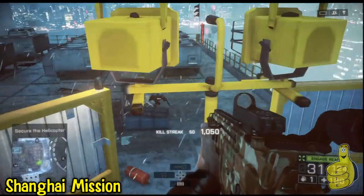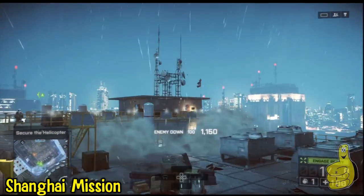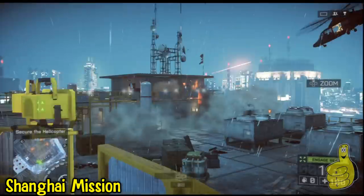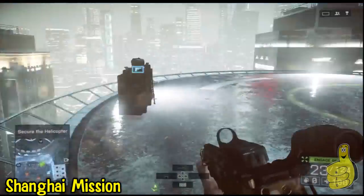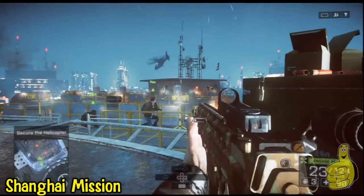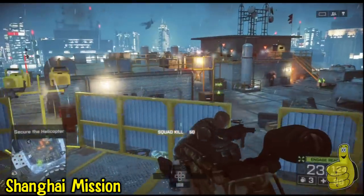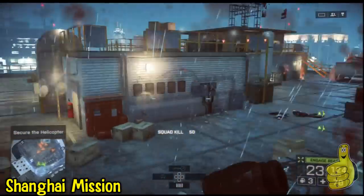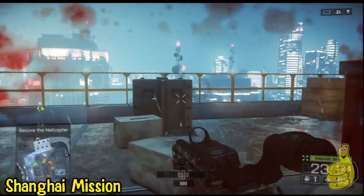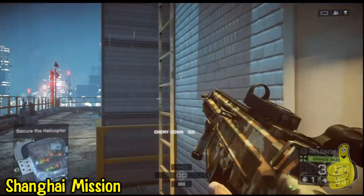Over here on that roof, if you had put some claymores up there before you got up there, they would have just all ran out into them for a multi-kill. On the left-hand side you're going to see some more guys grouping up on that roof — they're not always going to be there in this order, but take advantage when they do group. Use your visor to watch the arrow stack up and get a grenade in their general direction.